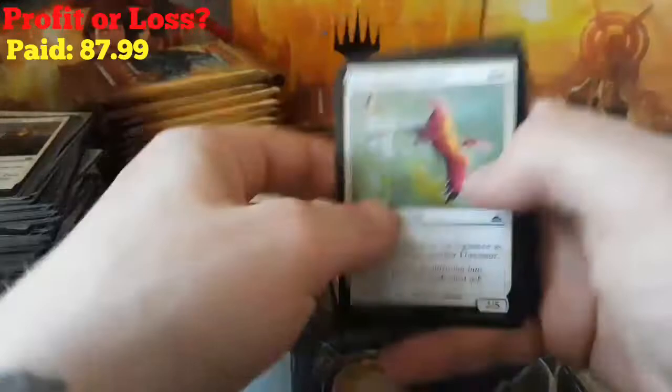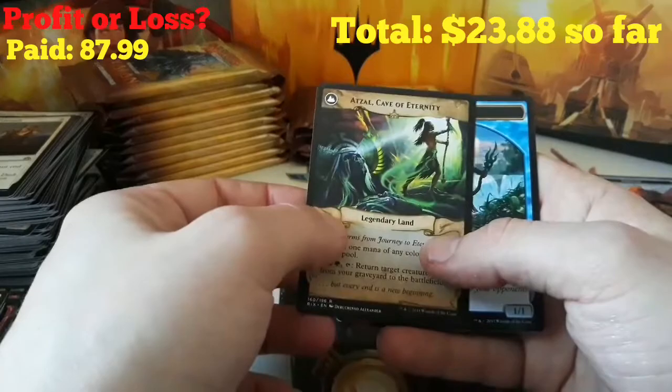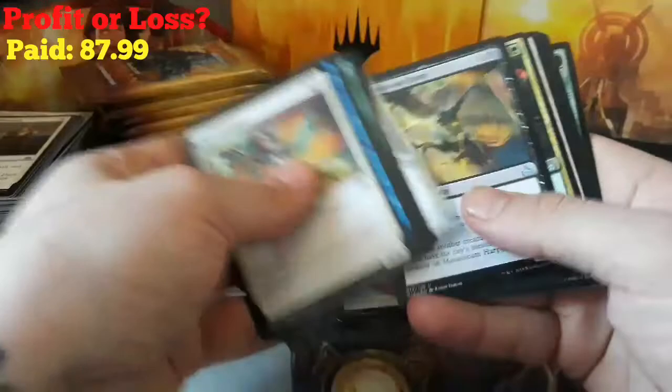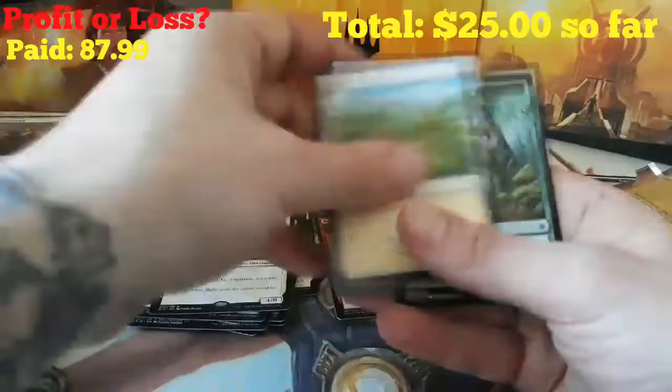Let's rip through this last stack and a half here. A Ravenous Chupacabra — that's cool. And we got a Journey to Eternity, which flips to an Atzal, Cave of Eternity. Got a flip land and a Merfolk on the back. Next pack: a Harpy, a Regisaur, Majestic Heliopterus, and a Zacama Primal Calamity — wait, a Zetulpa Primal Dawn.